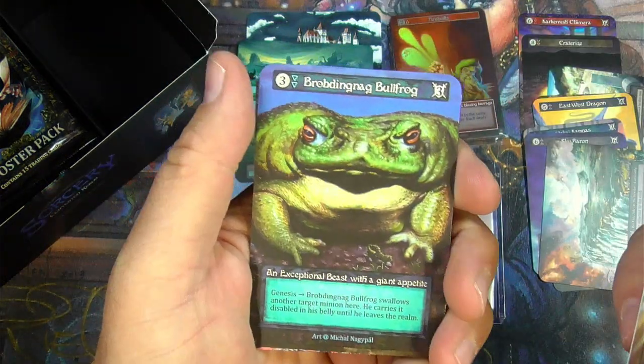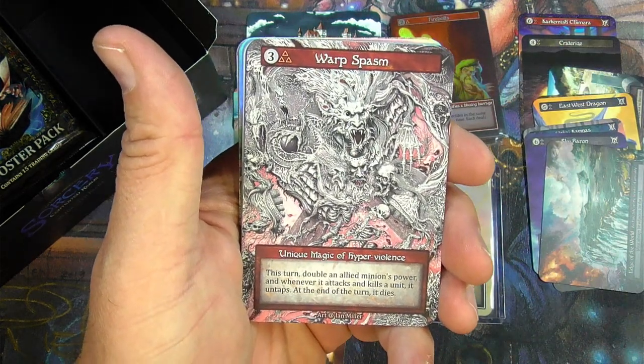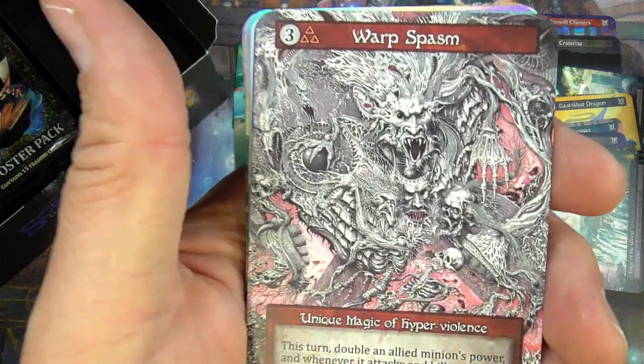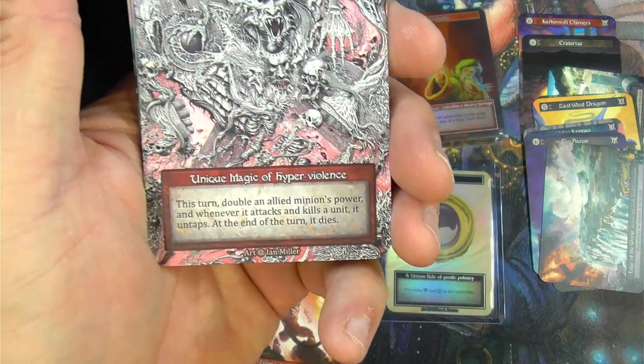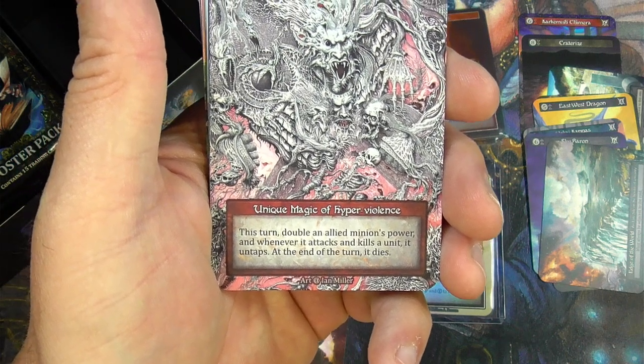Apparition — oh, another foil. The Bullfrog, The Strider, Warp Spasm. Another unique here — look at this thing, wow. Unique Magic of Hyperviolence: this turn double an Allied Minion's power. And whenever it attacks and kills a unit, it untaps. At the end of the turn, it dies. Wow.